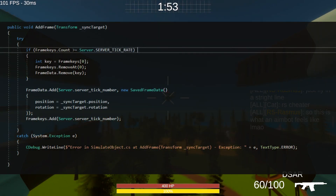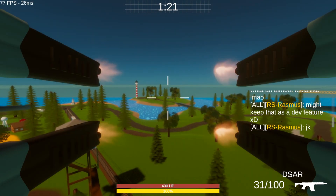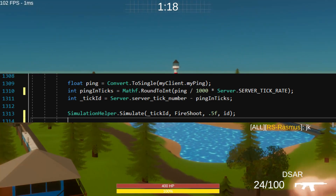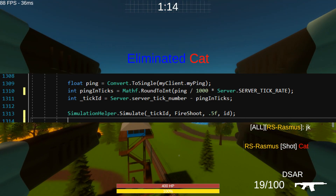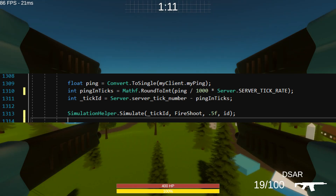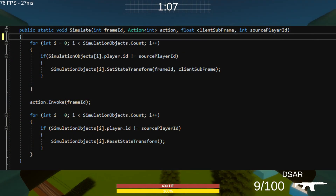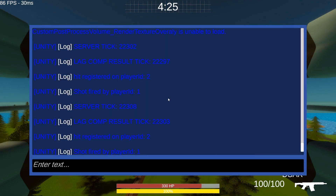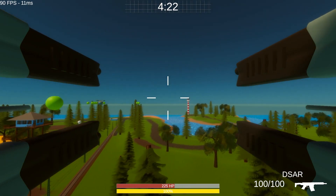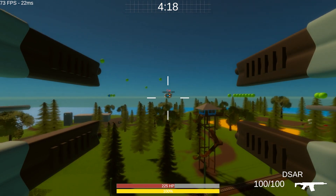How the lag compensation was supposed to work was: saving each player position on the server each tick, then when a client fires a shot, take that player's ping, convert the ping from milliseconds to ticks per second, then take the current server tick minus the ping in ticks — giving us pretty much exactly the tick from when the client pressed the shoot button. We then set all player positions back to where they were at that tick, call the shoot method, and set all positions back to where they actually are. This way each player can hit their opponents by aiming directly at them regardless of their ping, unless they have an extremely high ping.